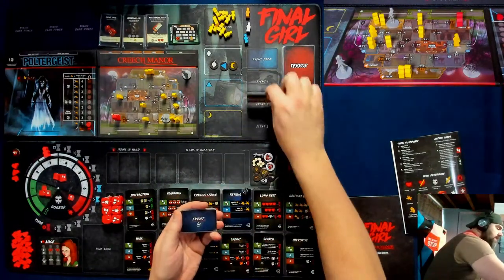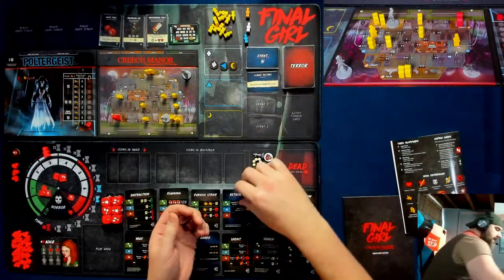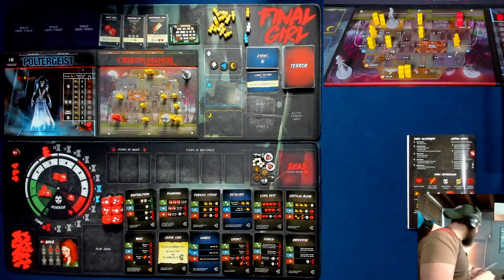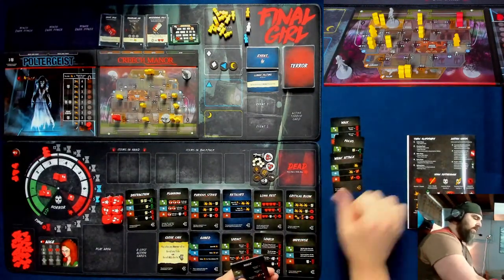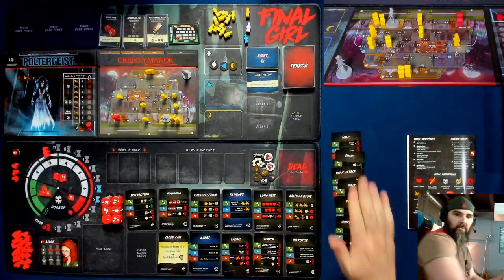Don't leave me! Okay, I won't — I promise, because I am Alice. We start the game with all six zero-time cards: a walk, a focus, a weak attack, another walk, another focus, and a short rest.